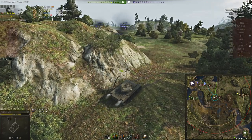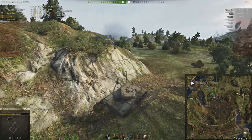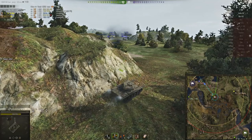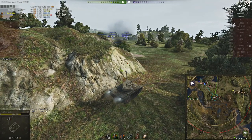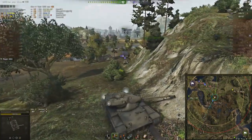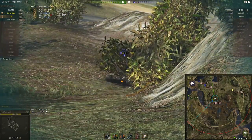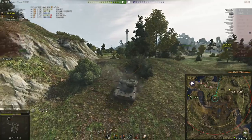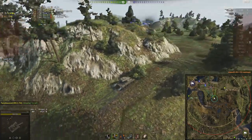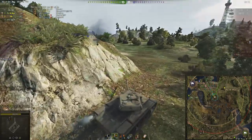I try one shot at the E100 but I know I'm not going to pen him from the front — it's just not possible. Even trying to hit the top bar at this range would be a dicey shot. Then the ISU comes up behind me and completely messes up his shot. I could have survived it and clipped him regardless, but he seemed to panic and fired into the ground — I don't know what that was about, but that's one less thing to worry about.